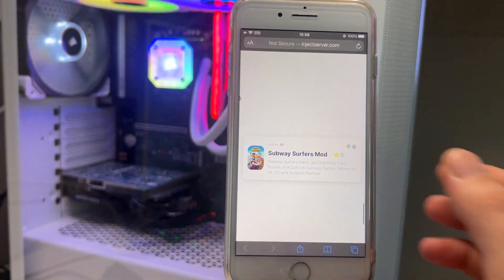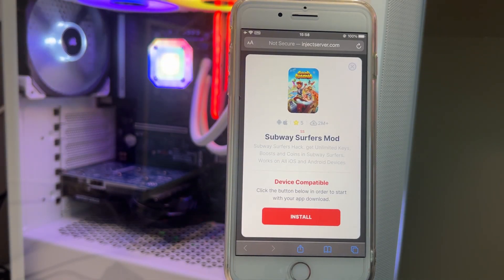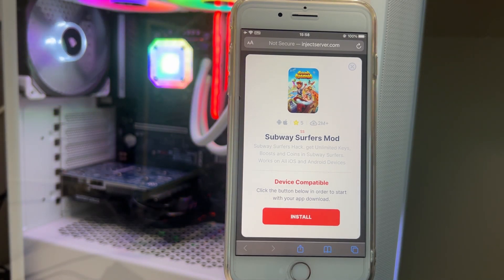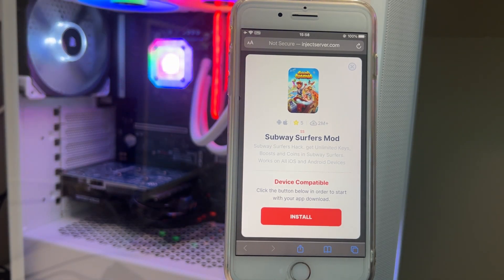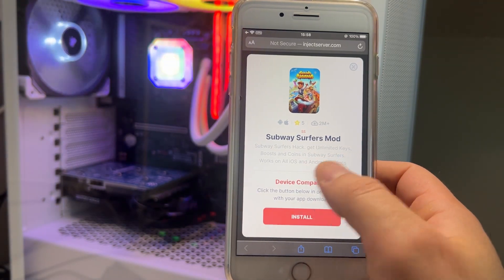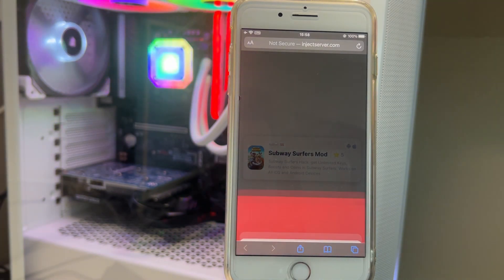Scroll down to the end and you should find this mode here. I have tested a lot of websites and apps, but only this one works for me, that's why I recommend injectserver.com. To activate this mode for Subway Surfers, if your device is compatible, just click install.